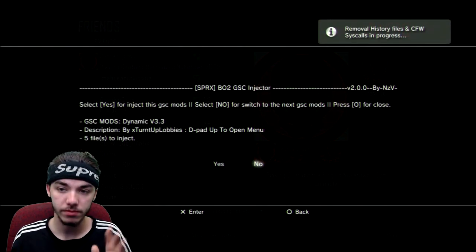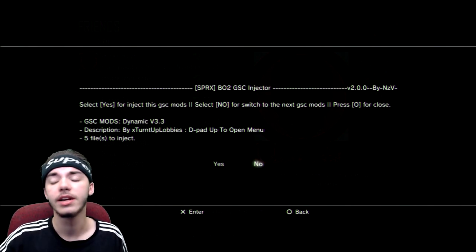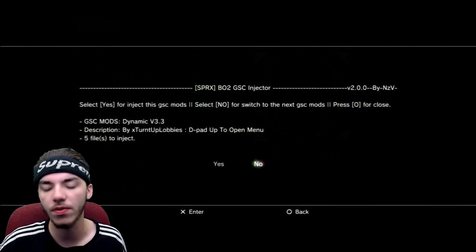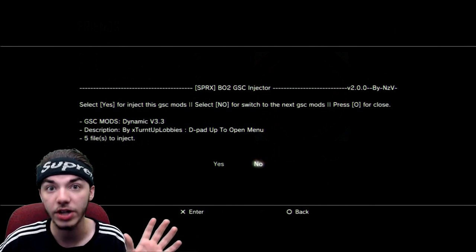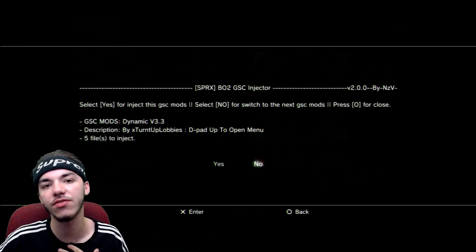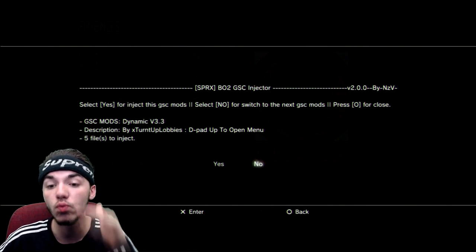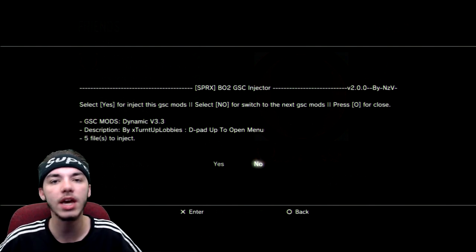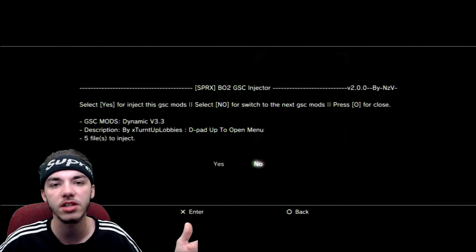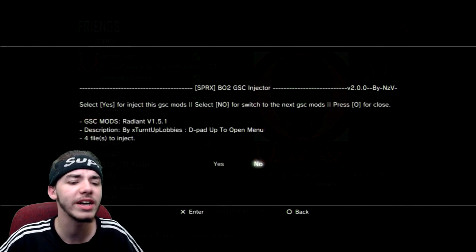Hold it down. The stuff in the top right comes up because the PSN patch is installed. When the menu comes up, it's going to ask you about different menus. I'll probably make another tutorial on how to use this menu in detail because a lot of people get intimidated thinking they could break their console. But if you read what's on the screen, you can't go wrong — if it's something you completely don't understand, just don't touch it.